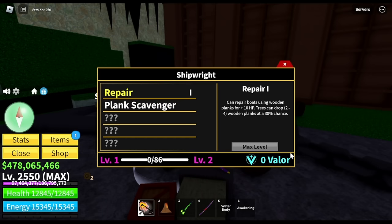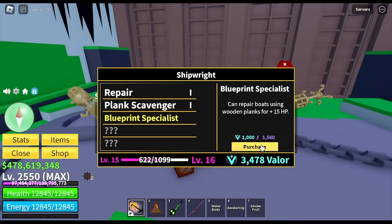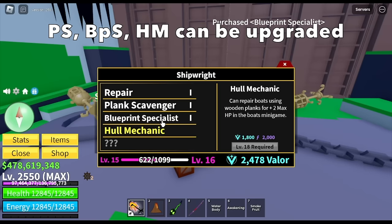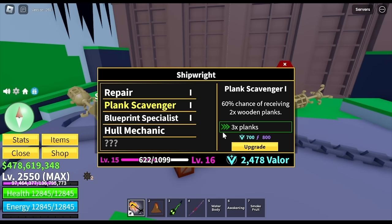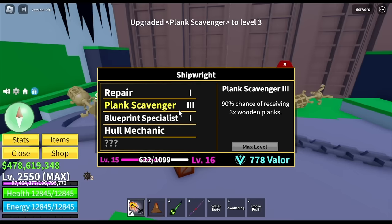After you buy the Plank Scavenger, you will unlock the next skill. You can purchase Blueprint Specialist and so on and so forth. You can also choose to upgrade your previous skills before unlocking the next one. Unlockable and upgradable skills are the Plank Scavenger, Blueprint Specialist, and Hull Mechanic. One more thing: the more you upgrade, the higher the requirements needed to upgrade the skill.